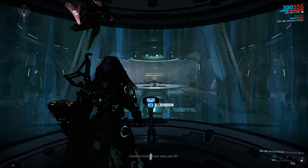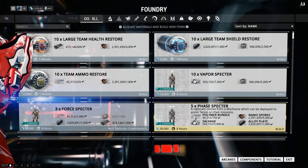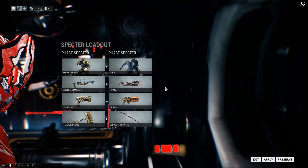We have completed all the tasks and now we have to fight the Amber Specter — and it is down. There we go! There is Jupiter with its moons; look how beautiful it looks. We have completed the first junction, the Saturn Junction on Jupiter.